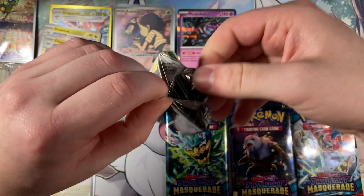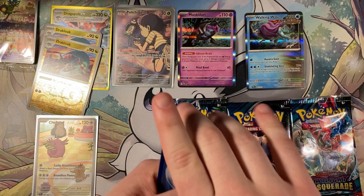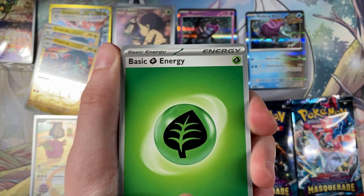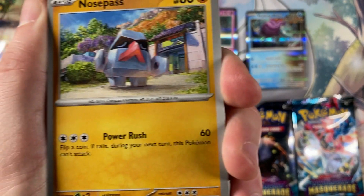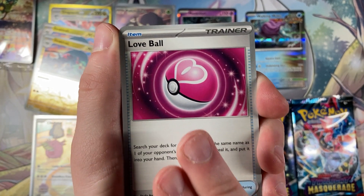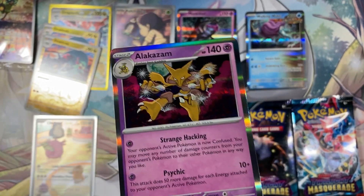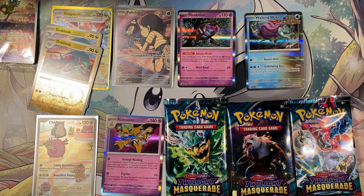Pack number six out of nine. I also have another ETB of Paldean Fates — I'm still trying to get that giant shiny Tinkaton. It's not going to happen, but maybe one day. Anyway, Grass Energy into a little airplane, a Nosepass, a Seaking into a Sunkern, a little Probopass, a Heracross into a Love Ball, a Reverse Holo Farfetch'd into a Reverse Holo Clefable. And on the end, an Alakazam Holo. The dog Rex started barking and got excited about it! I went to check on him — he's good.